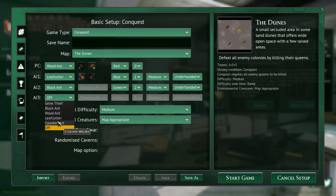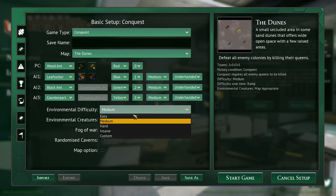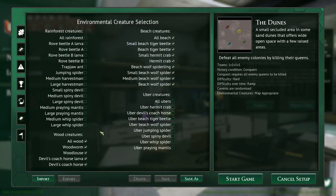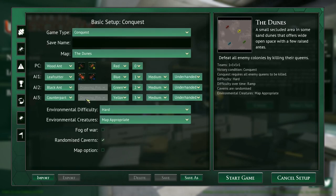We'll have black ants and throw a counterpart in there. Let's randomize — we'll go hard and randomize the teams. Put them all on the same team, which makes it a little bit harder. Yeah, let's put them all on the same team.